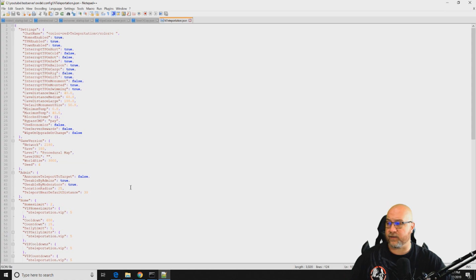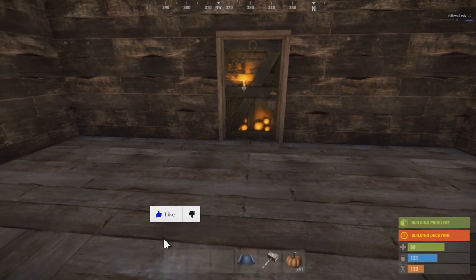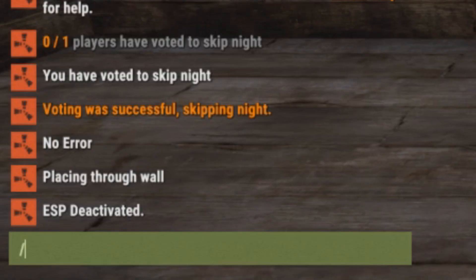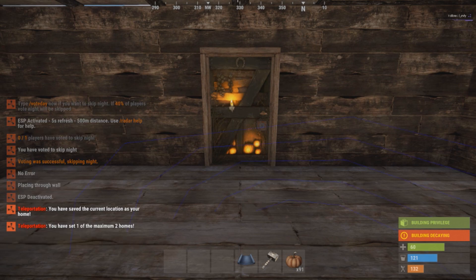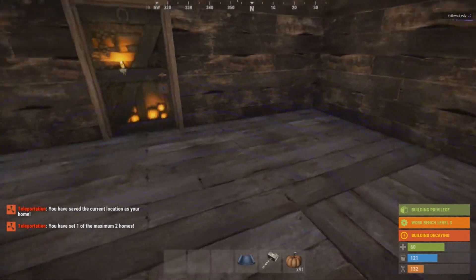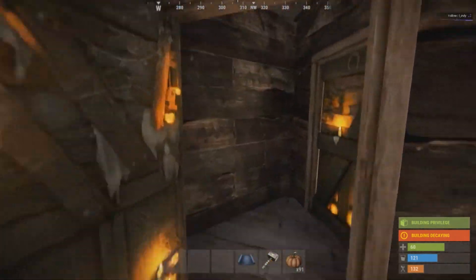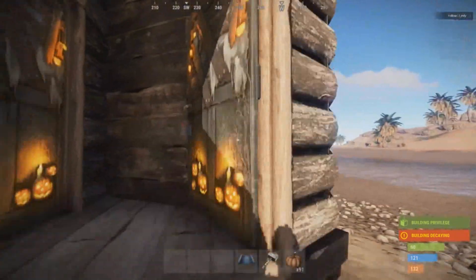We're going to jump in game and I'm going to show you exactly how this all works in the real world. Here I am — I just threw up a little tiny base here. I'm going to do a set home real quick. The command is slash sethome and then you enter a name — whatever you want. We'll just do slash sethome main. It'll put up these little blue lines here indicating the approximate area where you're going to spawn back when you do slash home main.